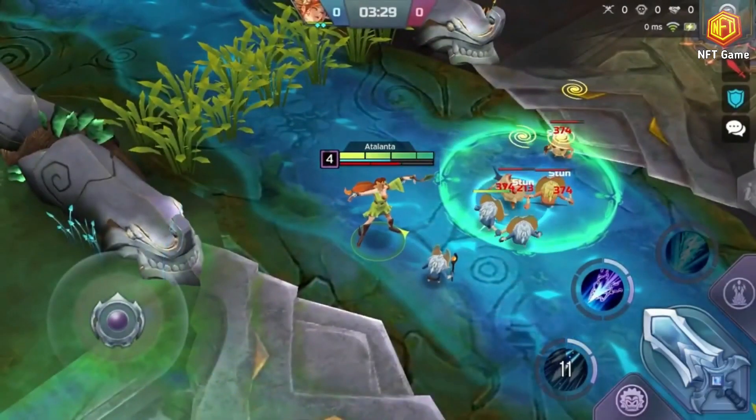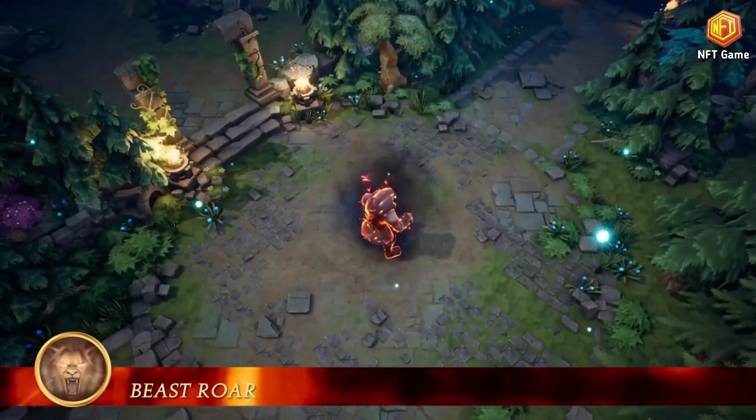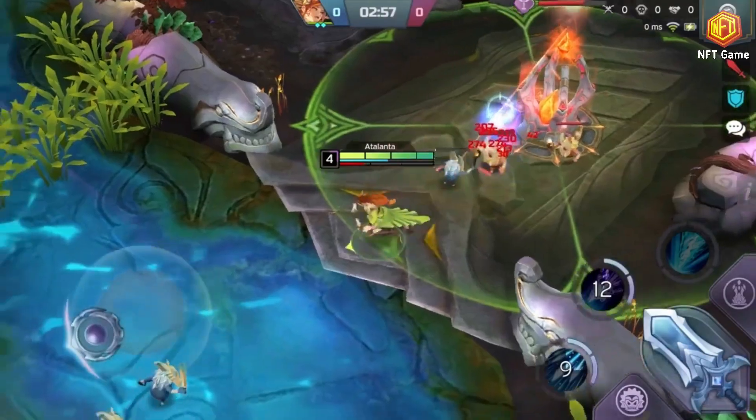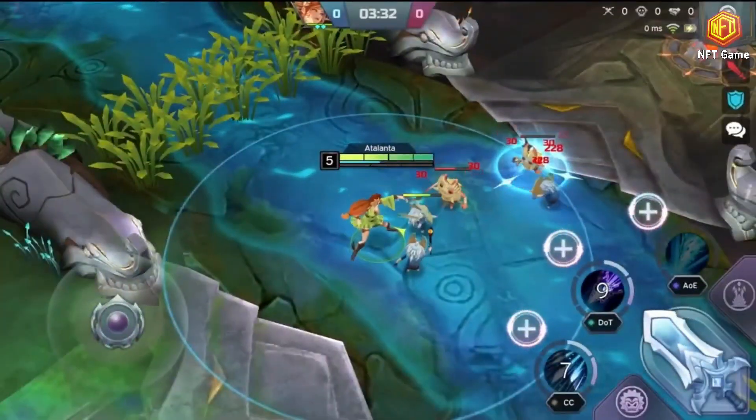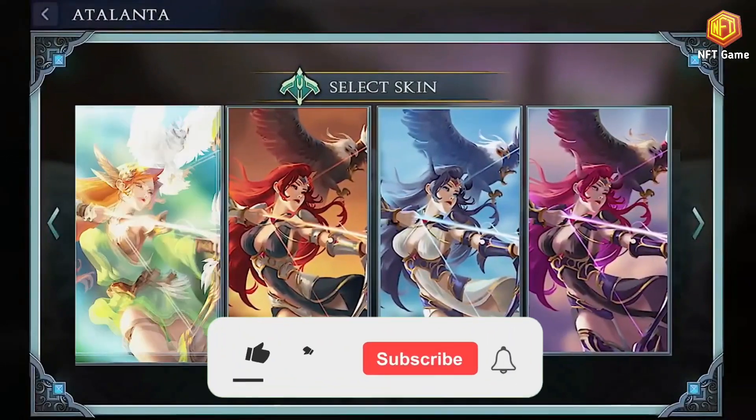In League of Ancients, players can choose between five roles: tank, mage, marksman, support, and assassin. The game is set around a five-versus-five arena in which the Luminous are fighting against the Dark Souls. The objective is simple: destroy the other team's beacon of power.